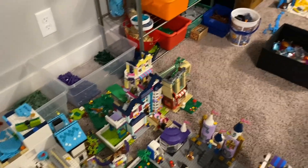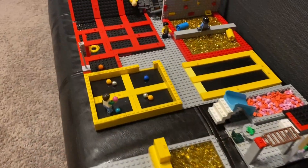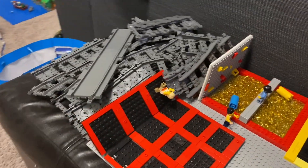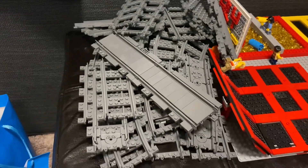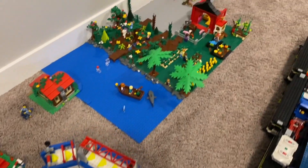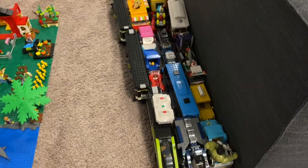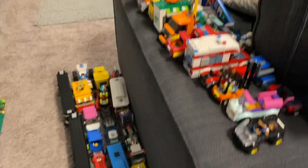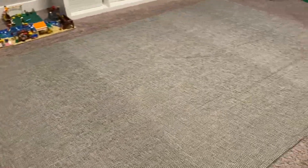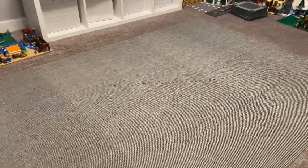Over here we've got the tower that I'm rebuilding, all the people and accessories, the trampoline park, and a ginormous pile of train tracks — which will help us in our new train layout. We kind of just made a loop around my couch. Over here we've got a whole bunch of vehicles, and the welcome sign. That's a quick tour of all the buildings I moved off this ginormous carpet, which will have a lot of area to build a new LEGO city on.